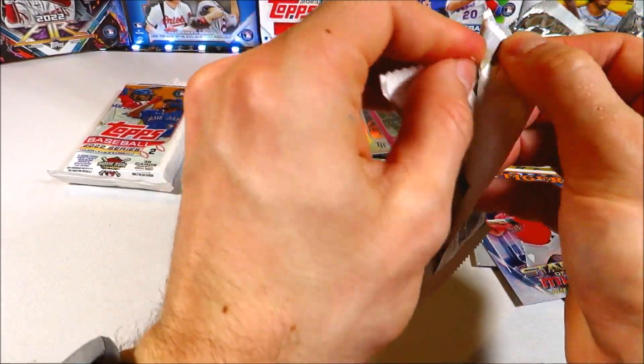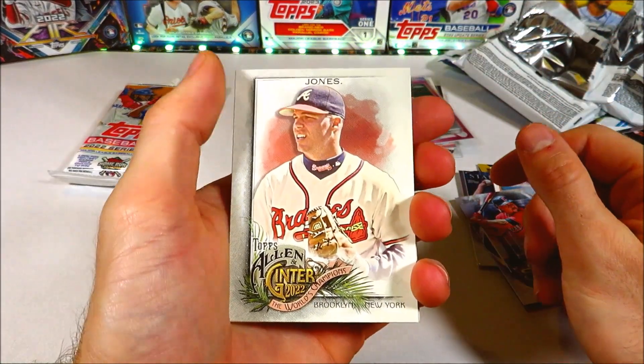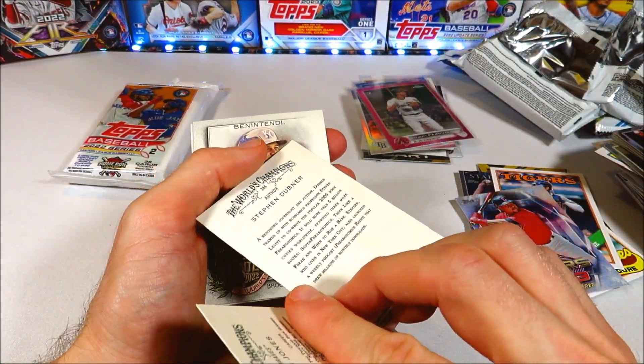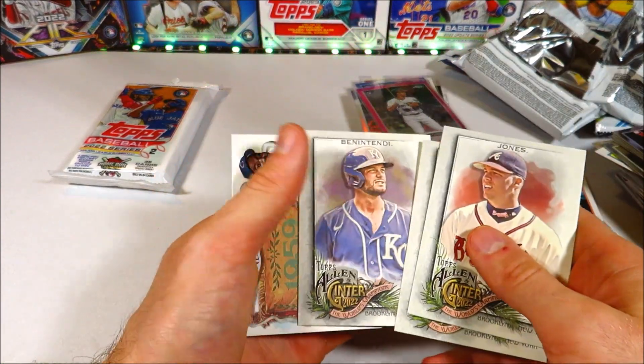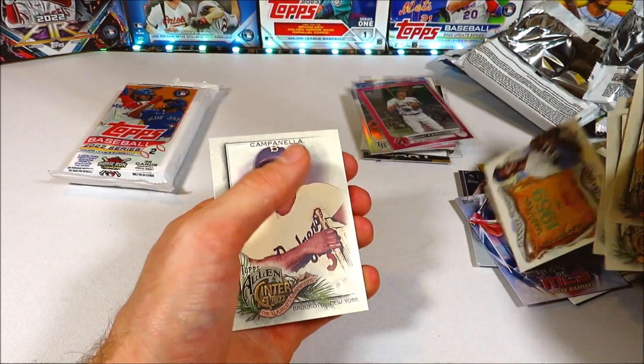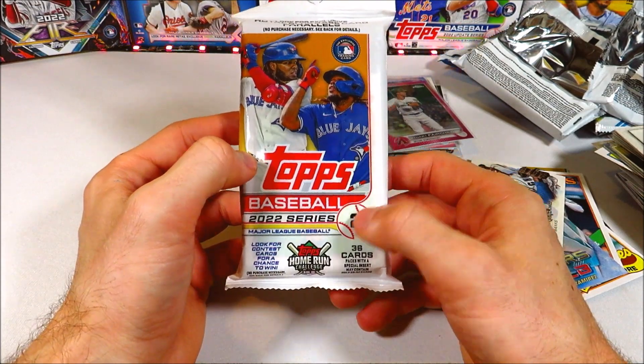We got the 2022 Allen & Ginter pack — I still haven't pulled anything crazy from this product, waiting on something huge. We got Chipper Jones, Steven Dubner who's an author, Ben Baddeley, Ernie Banks, Strasburg mini, and then Roy Campanella. Once again Allen & Ginter not doing too great for me.